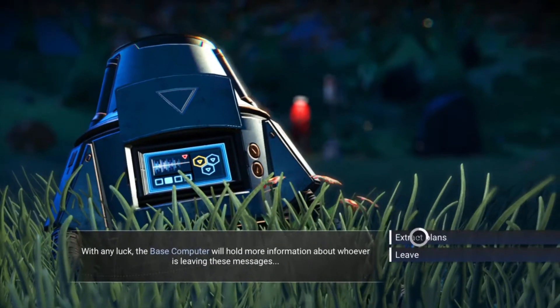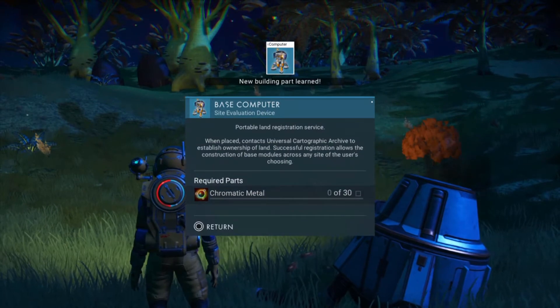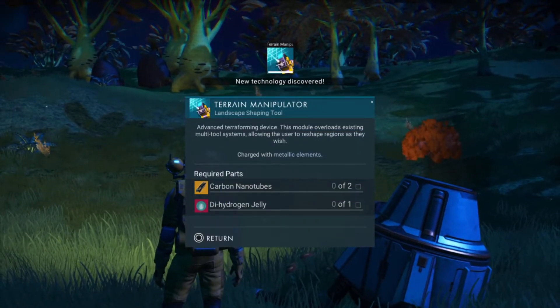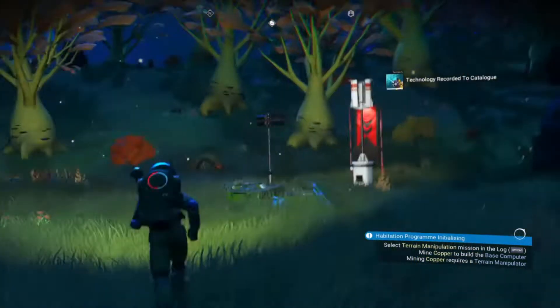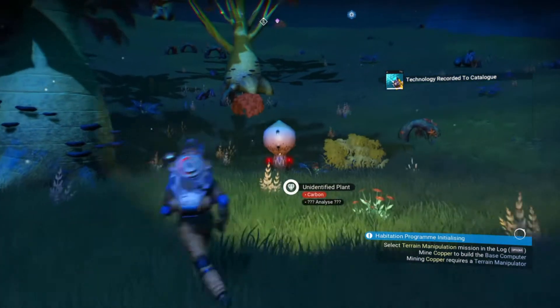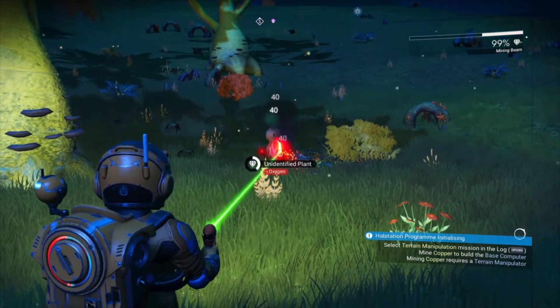Our first priority needs to be building the base computer. But for that, we need chromatic material which can be refined from copper, which we need to mine with the help of a terrain manipulator. So first, we need to create our terrain manipulator. Let me just collect the stuff and I will be back.